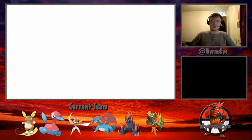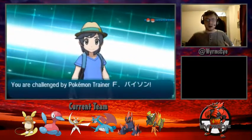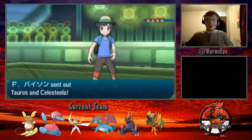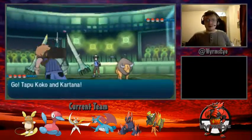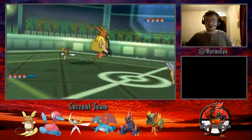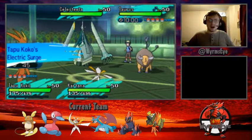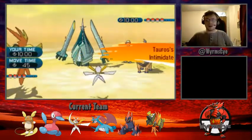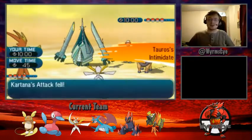I'm going to lead Tapu Koko and Kartana. Kartana is very important on our team to deal with many of my opponent's threats, with Milotic, Tapu Fini, Gigalith and Shiftry all weak to Kartana's Leaf Blade. My opponent smartly leads with Tauros and Celesteela as we lead with Kartana and Tapu Koko. We see straight away that as Electric Surge hits, Tauros is an Intimidator rather than Anger Point — so we can now discount one strategy Tauros could potentially have had.